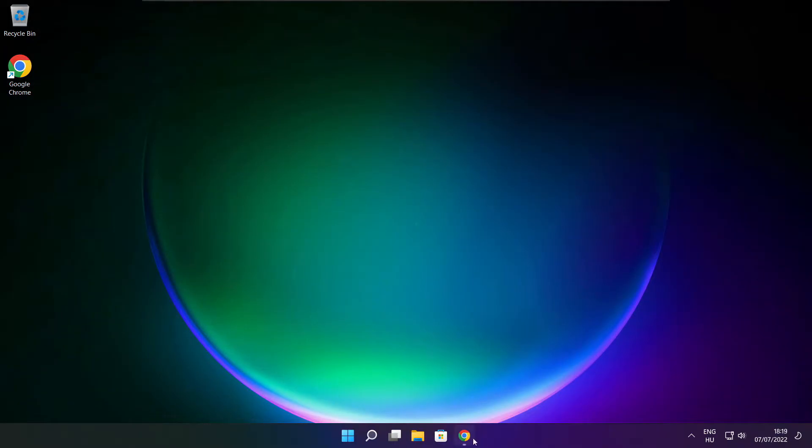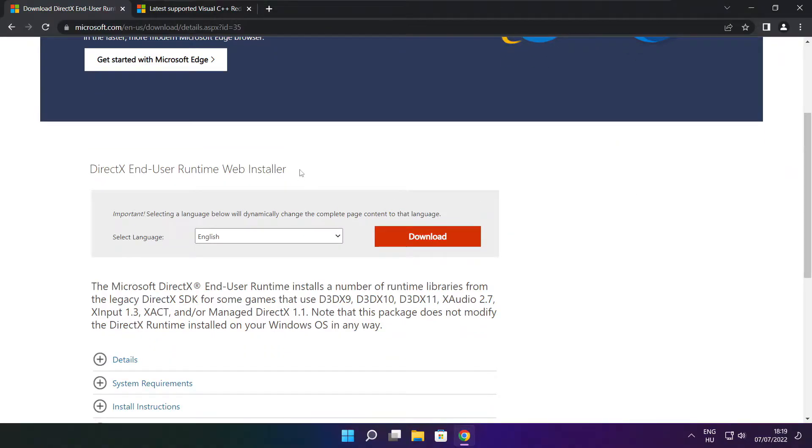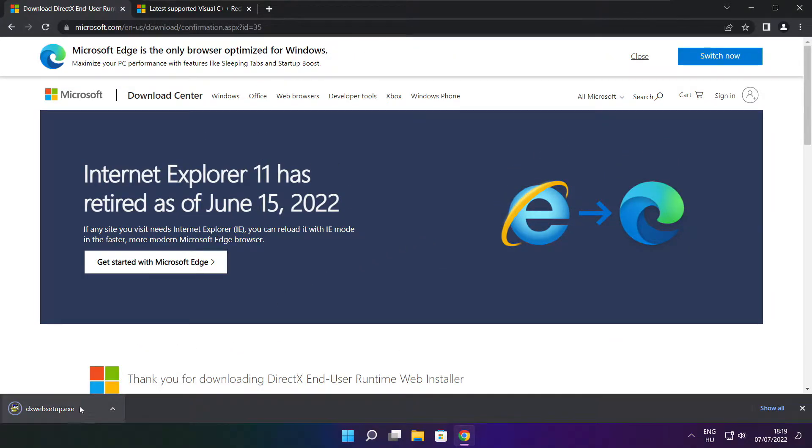Open internet browser. Go to the website — link in the description. Click download. Download and install the downloaded file.